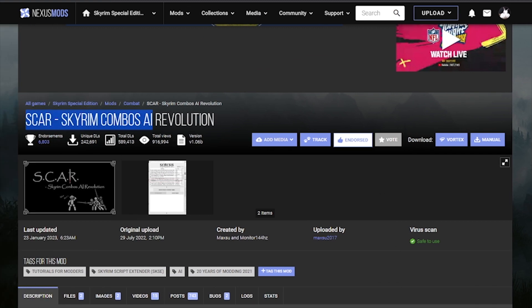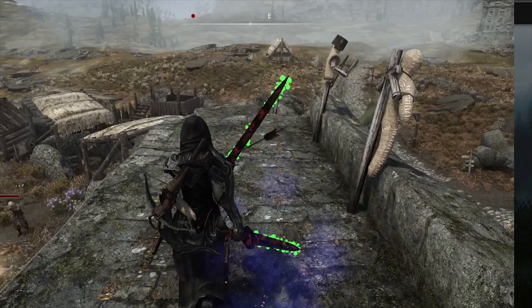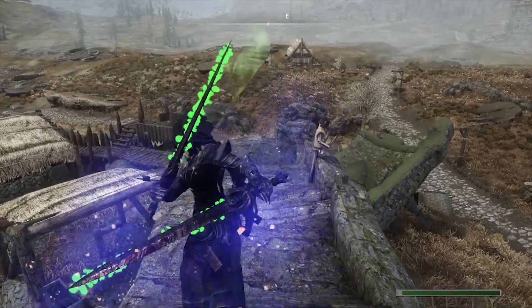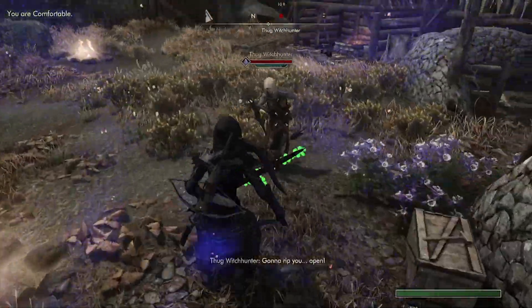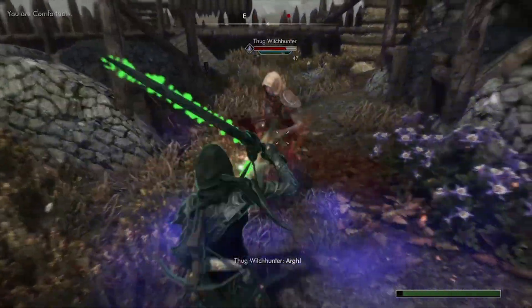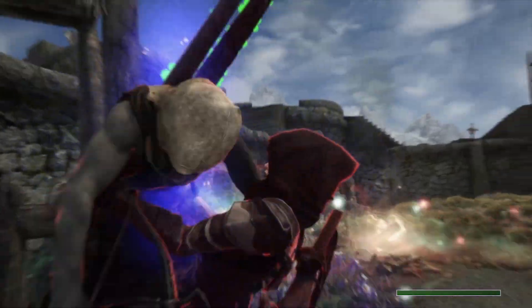Next we have SCAR - Skyrim Combos AI Revolution. This is the best mod you can get for increasing the difficulty of the AI, making your enemies stack combos - hitting you non-stop without weird poses. I recommend you go to the requirements and also grab the Combat Pathing Revolution, which changes how enemy pathing works.